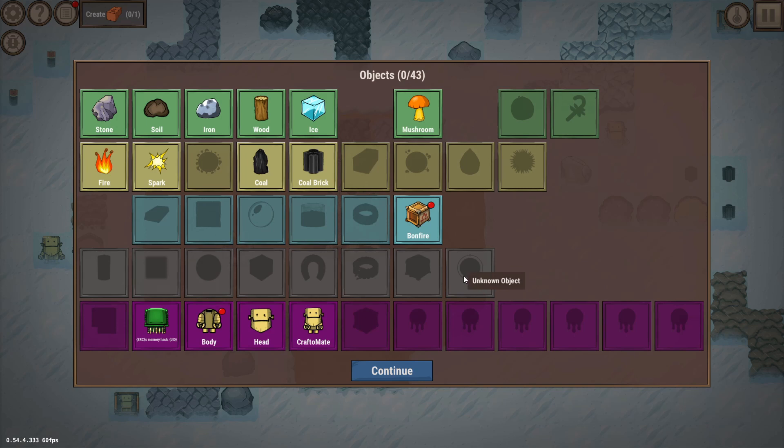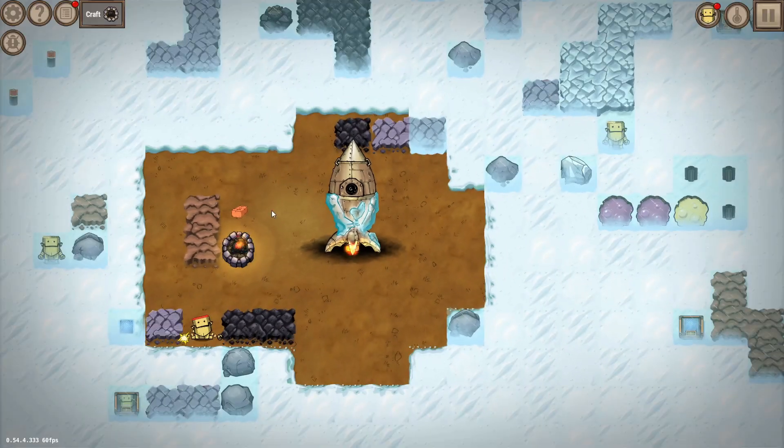Any recipe you've already discovered is shown, and you can actually fast-track your own recipes if you want — there's no gatekeeping or technology research required. If you already know how to make something, you can go ahead and do it. So combining a brick and clay gives us a clay brick, and then we can craft a bonfire by combining that with coal.